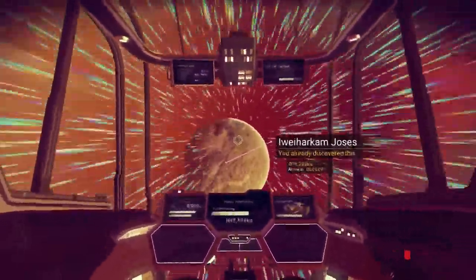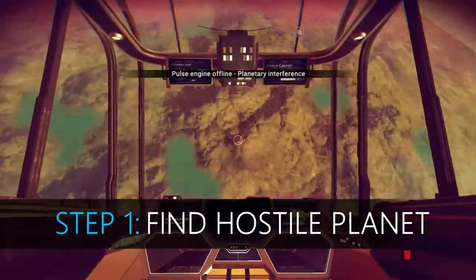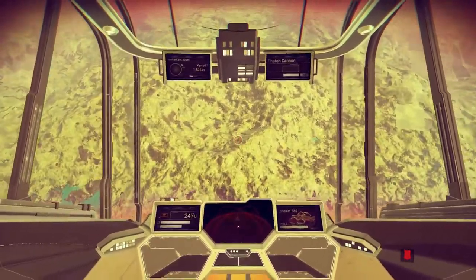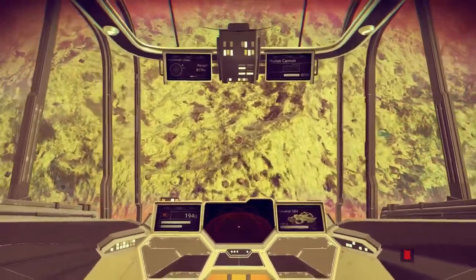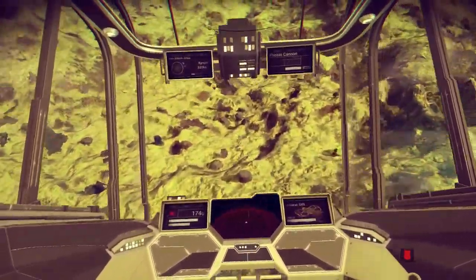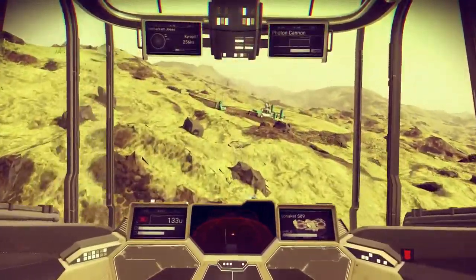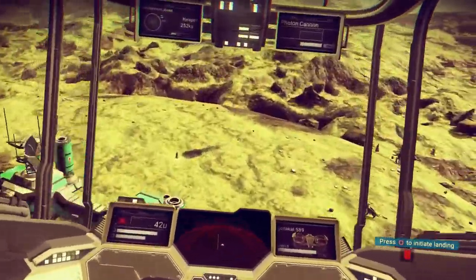Step 1: find a hostile planet. I know there are a lot of planets and only so much material to make warp cells to travel to each nearby system. Go ahead and make that warp cell, then install it. Be sure to save your progress before you start warping around — this way you can visit the planets and see if any have hostile sentinels, then reload your save if none do. Take a screenshot of each system name so you don't revisit it accidentally.